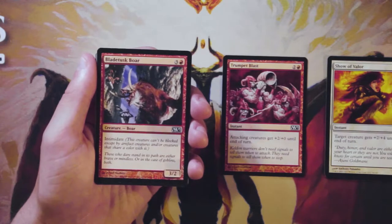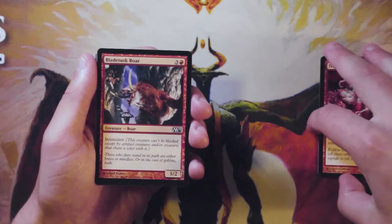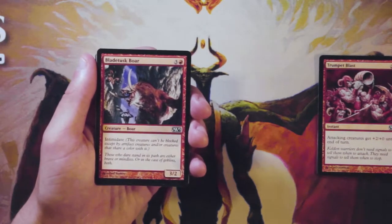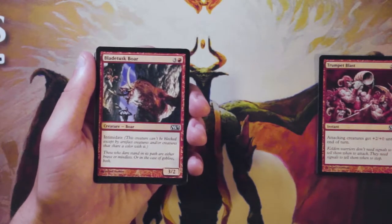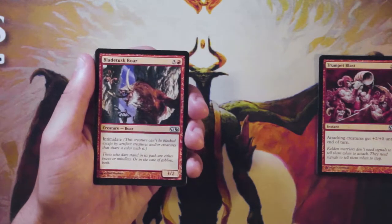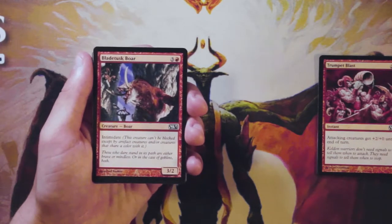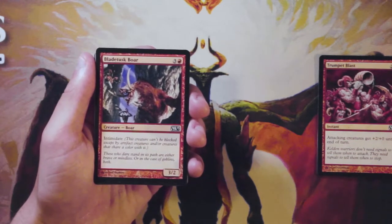Blade Tusk Boar is a three-two for three and a red with intimidate, so it can't be blocked except by artifact creatures or creatures that share a color with it. Unfortunately, so far this is the pick, which is unexciting, but intimidate is a really good ability in draft. If they don't have any artifact creatures you're in the clear, and if they're not playing red at all this just becomes unblockable. In a core set you're not going to worry as much about artifact creatures — that's generally not a big sub-theme. It's a little under-costed but it's still a decent evasive threat.